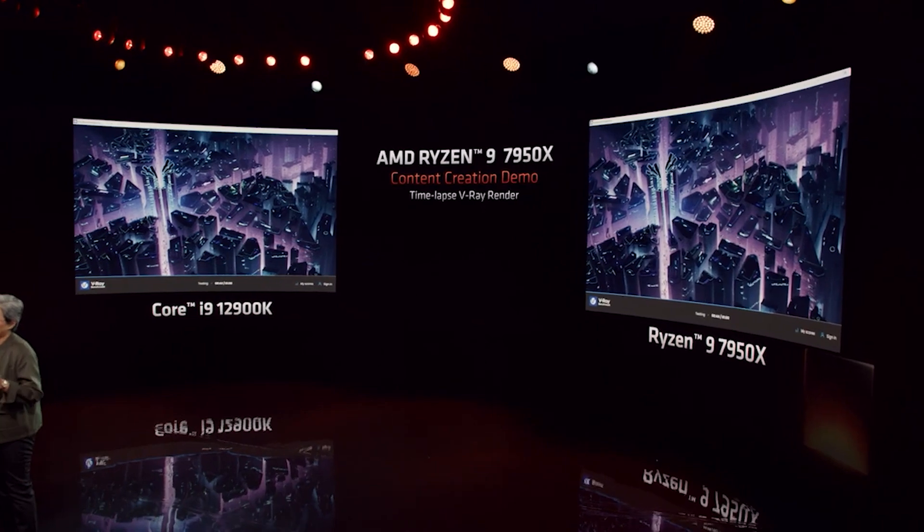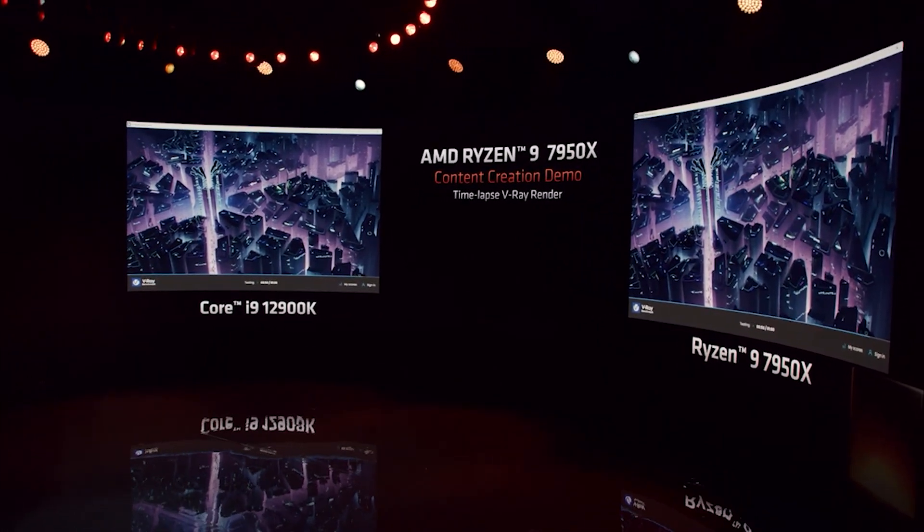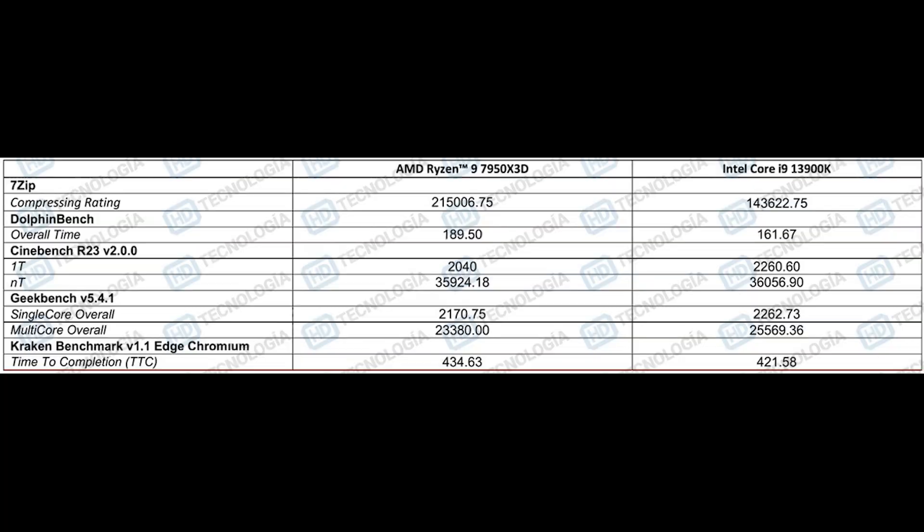Now let's have a look at a couple of benchmarks for various applications. In Geekbench, we're seeing 2,170 for the single-core score, meanwhile 2,262 for the other — though this will depend a lot on different configurations and BIOS. The multicore score is 23,380, so it's a little slower than the 13900K. We could say much the same thing for Cinebench as well.